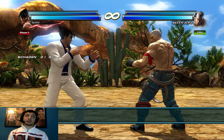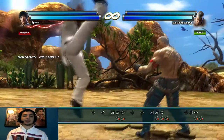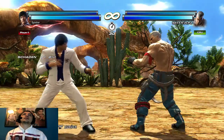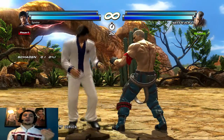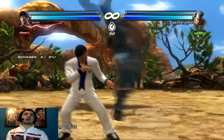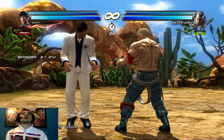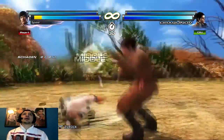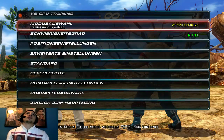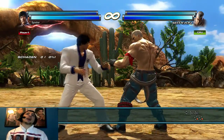Nummer 1 ist der Hopkick – das ist Up Forward, Forward. Den Hopkick hat so gut wie jeder Charakter, manche haben das auch anders. Bei Player 2 ist Forward halt die andere Richtung, weil er auf die andere Seite guckt. Zum Beispiel hatten Brian und Dragunov keinen originalen Hopkick – ich hab gerade die zwei genommen, die nicht wirklich einen haben. Aber locker über 70% haben so einen Hopkick.